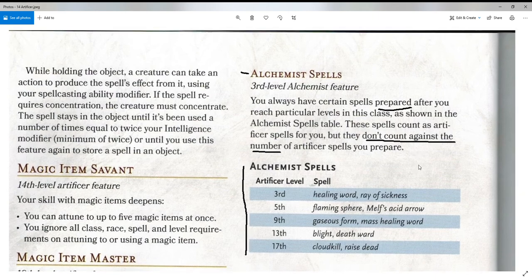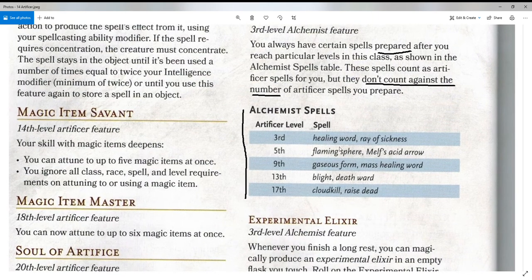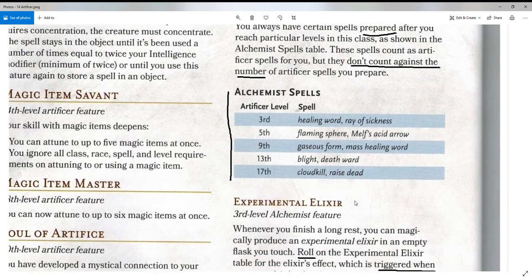At third level you get Healing Word — always a great one to throw somebody right back into combat — and Ray of Sickness. At fifth level, Flaming Sphere and Melf's Acid Arrow. At ninth level, Gaseous Form and Mass Healing Word. Level 13 gives you Blight and Death Ward. And at 17th level, Cloud Kill and Raise Dead. All good spells that will definitely help free up other spell slots for the Alchemist.